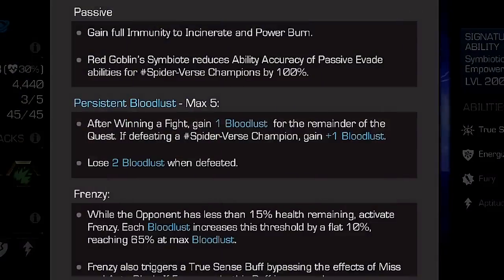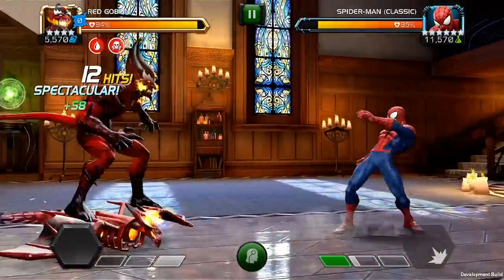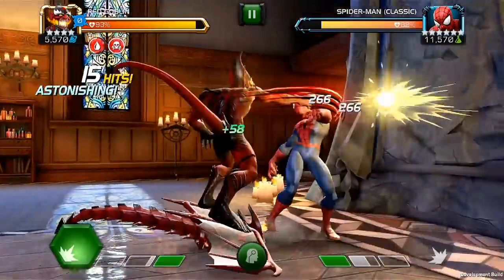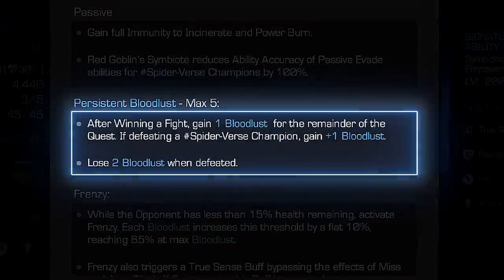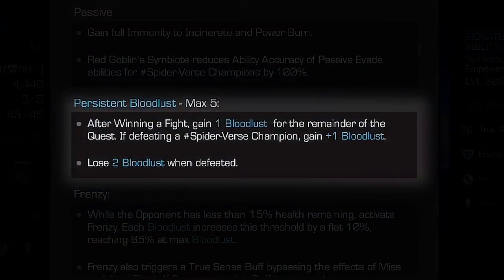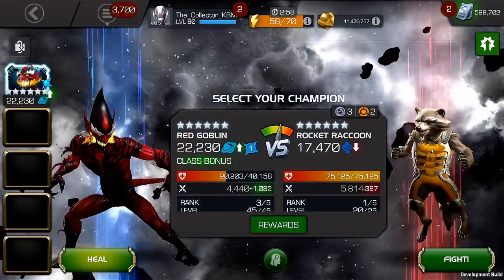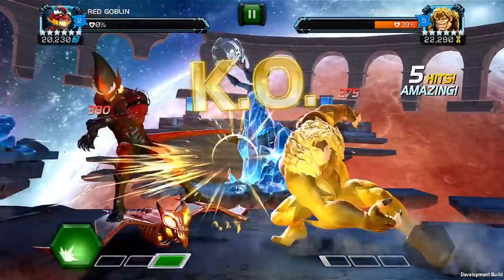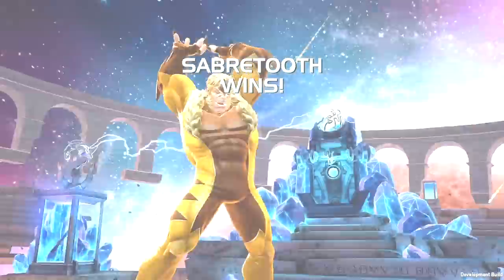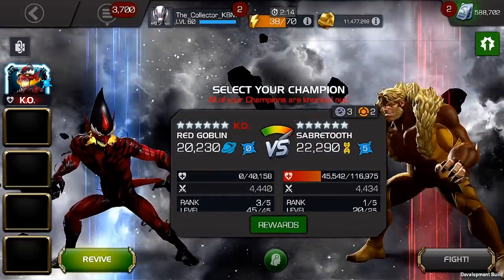Red Goblin has two passive abilities: he gains full immunity to incinerate and power burn, and his symbiote reduces ability accuracy of passive evade effects for Spider-Verse champions by 100%. Red Goblin has persistent bloodlust — after winning a fight you gain one bloodlust for the remainder of the quest, maxing out at five. If defeating a Spider-Verse champion you gain an additional bloodlust. However, if you lose a match you lose two.